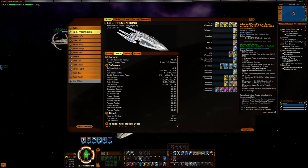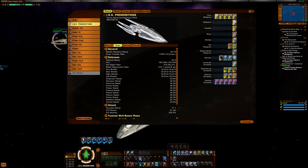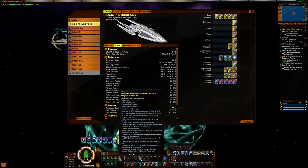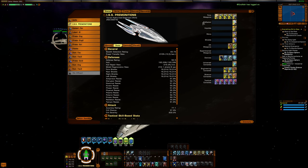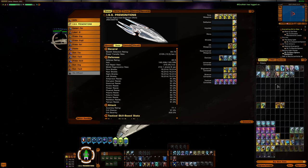I have the PZO Polaron Beam Array, and that is for Technical Overload. Technical Overload works when you use Surgical Strikes, Beam Overload, or Rapid Fire — and that electrical damage hit is really powerful. Surgical Strikes affects both beams and cannons — all energy weapons — as opposed to Beam Overload which only affects beams, or Cannon Rapid Fire which only affects cannons. That means you can mix and match weapon types.